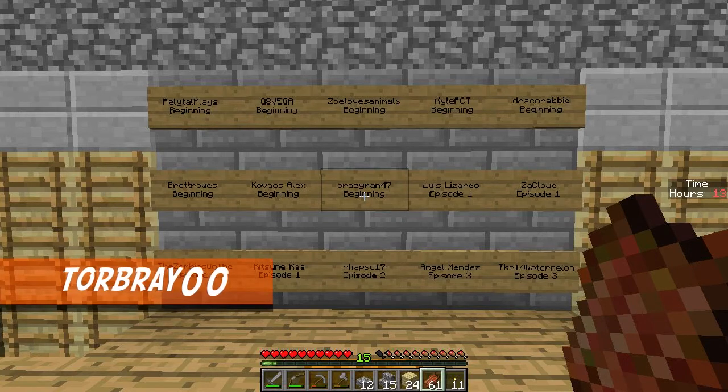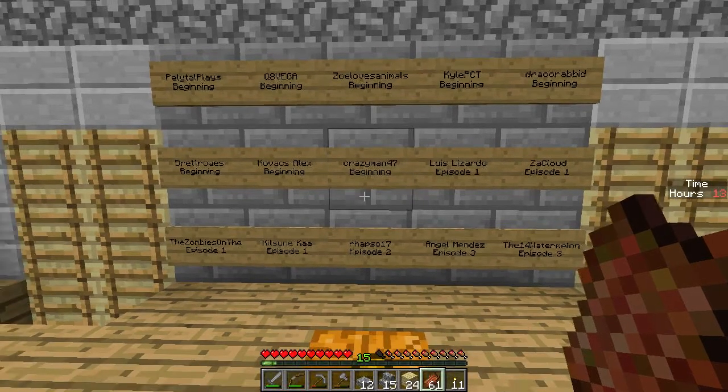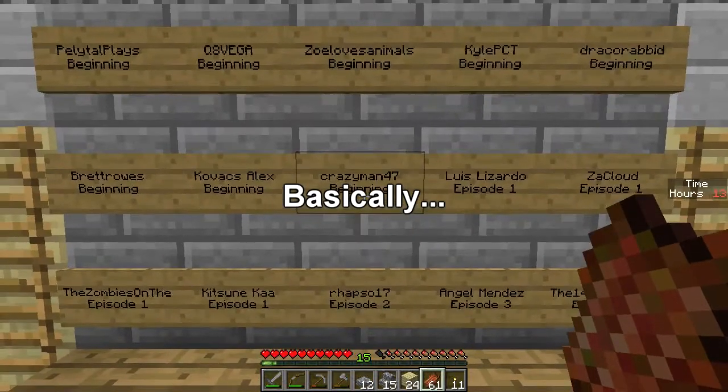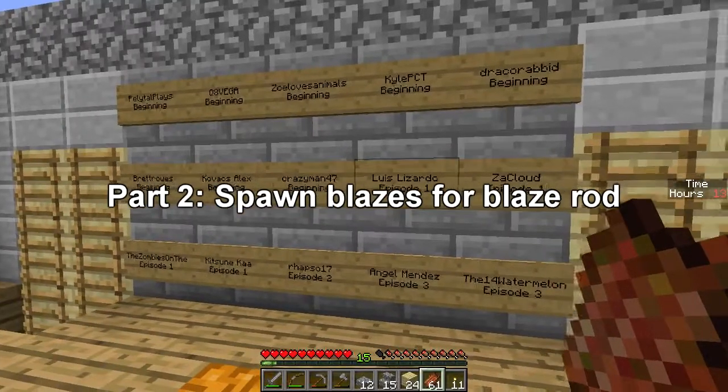My goal for every Skullblock episode is to make a little change between episodes to keep you guys a little bit apprehensive and wondrous about what has changed. Welcome back to another episode of Skullblock season 3. In this episode we're going to be trying to get the nether fortress with the blazers so we can make the potion, get villagers, get the iron. Also, this is the board for the question of the day.